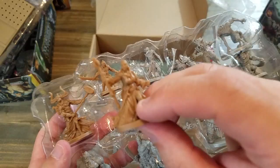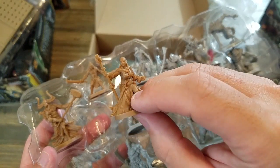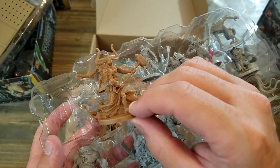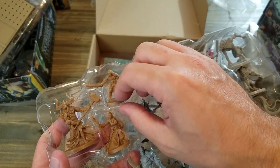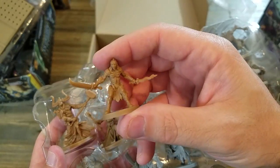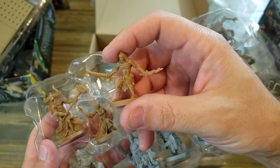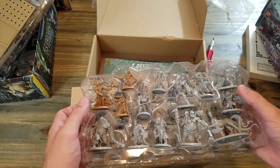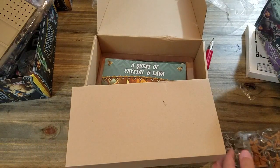Alright for heroes we got this person that kind of looks like a witch doctor, got a hot guy with a really big hammer, and I just love people with dual swords — they're so cool. Alright, that should be everything from this box, and that covers everything that you get in the base pledge — the base game and all the exclusives and the little extras.